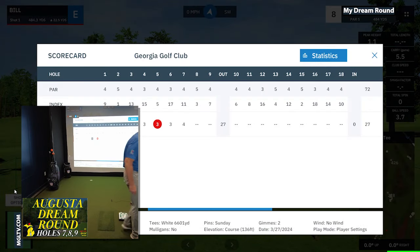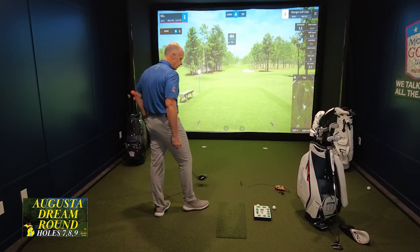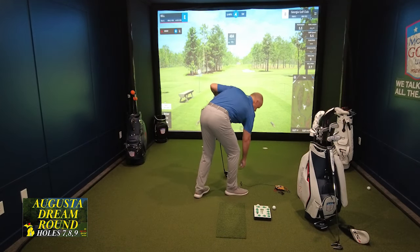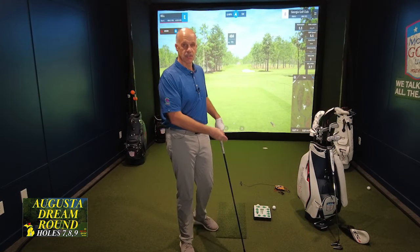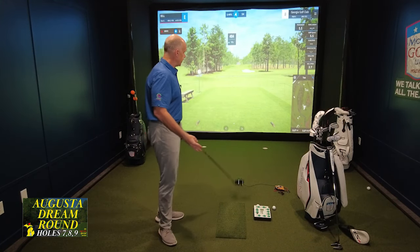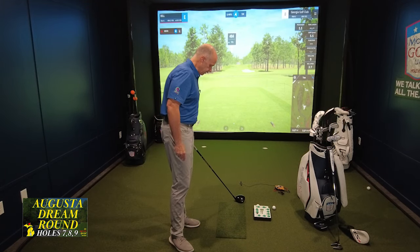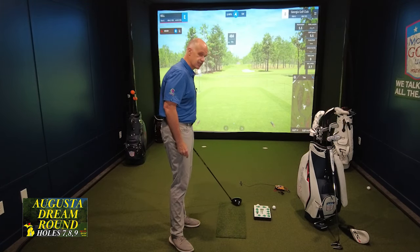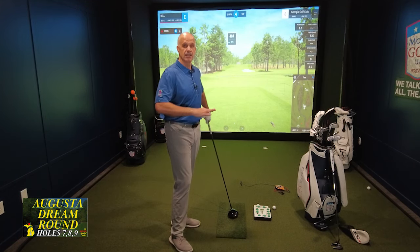All right, now we come to number eight, the par five that you all know so well. We've got to hit a good tee shot here. By the way, just a quick word: I've been asked a number of times already in this series what it is I'm using for a tee here in the simulator studio, because this great setup from our partners at the indoor golf shop came with this hitting strip called the SIG Pro Softee — widely regarded as the best hitting strip in the simulator business.